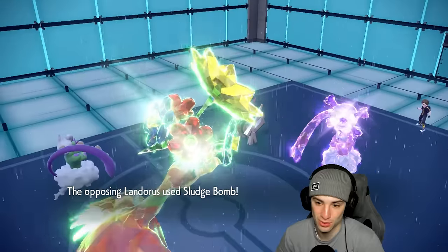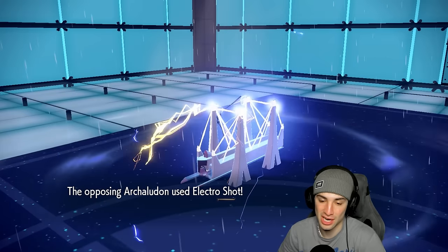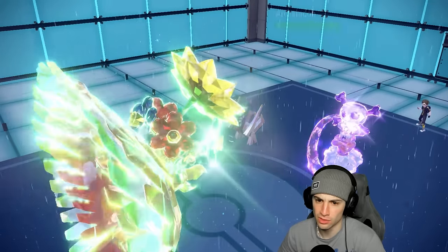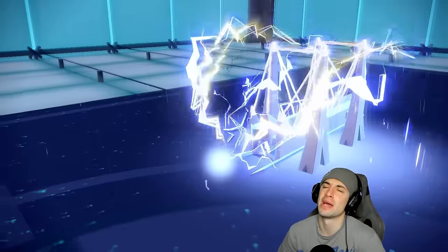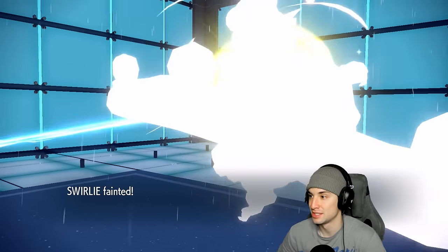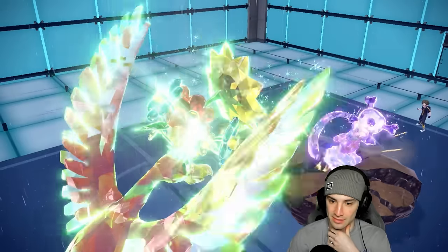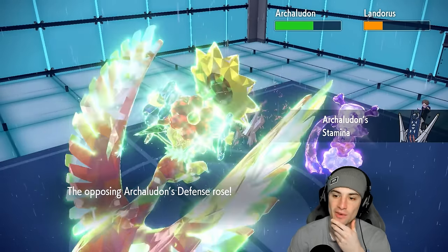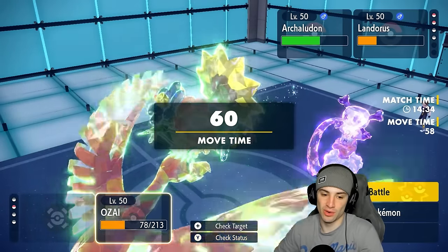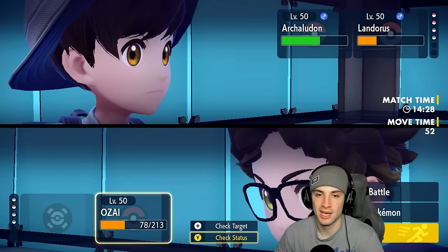They go Sludge Bomb into Ho-Oh — I don't like this. Sacredfire goes, targeting Ho-Oh probably. He soaks it rather well. Electro Shot is flying — if they double down on Ho-Oh, I can get off Tailwind next turn and pick up some big damage. We couldn't half Arch-Ludon enough though — if he had attacked Ho-Oh and we got two EQs off we could've won. But now it's game, set, match. The Taunts were what really did it — I was never able to set up Tailwind or Sunny Day.